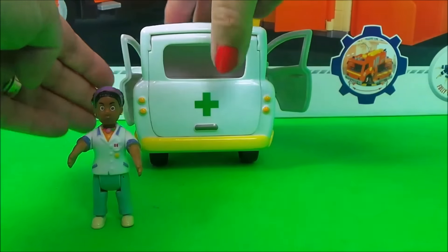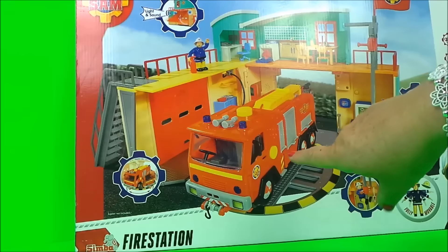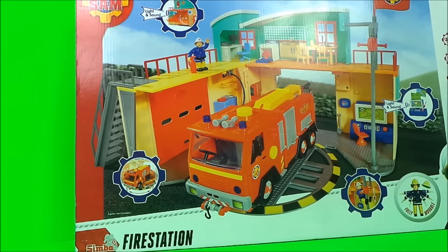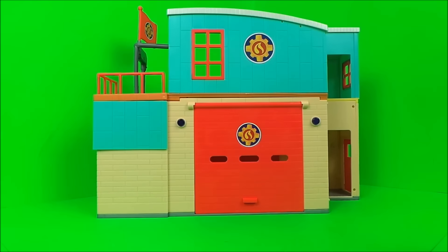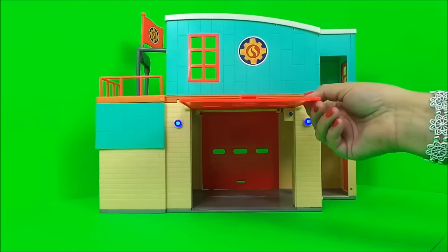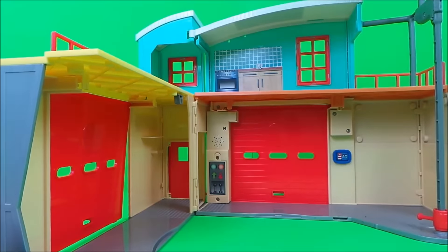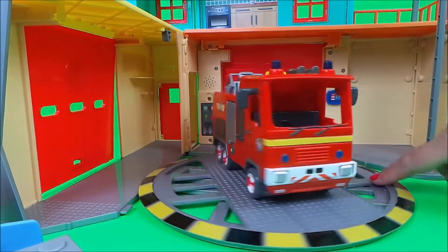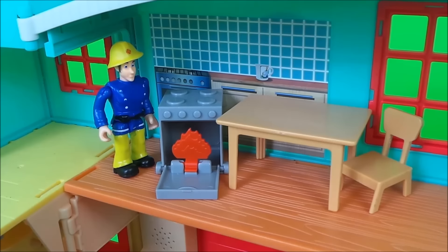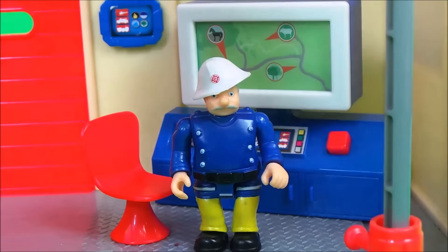Nurse Flood can pack up and she can be off on her way. Lastly we have the super duper mega fire station. The back of the box notes the Deluxe fire engine is not included in this set. Here it is put together — all we have to do is add the characters and the accessories. Let's open the fire station doors and see inside. There's a turntable that the emergency fire vehicles can use, and upstairs Elvis has been cooking something special, but the oven's alight. Station officer is still at the command centre.